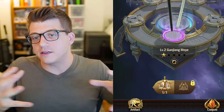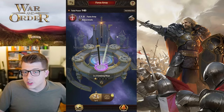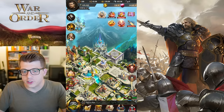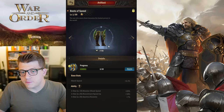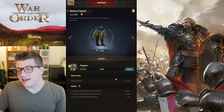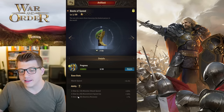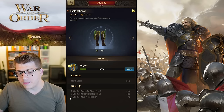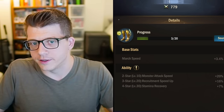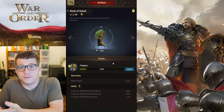Tip number four: double-check your artifacts and equipment periodically depending on what you're doing. For example, the Boots of Speed wouldn't normally be great for PvP, but if there's a PvE event where you're attacking monsters, the march speed is very valuable. At two stars it gives monster attack, at three stars it's for recruitment, and at four stars it gives extra stamina recovery so you have more attacks available as stamina recovers quicker.